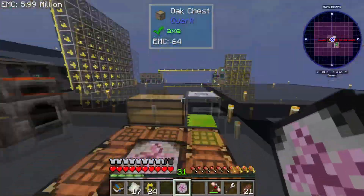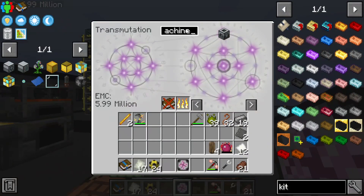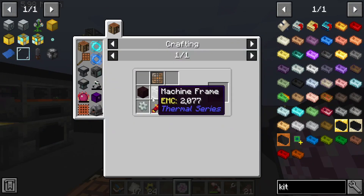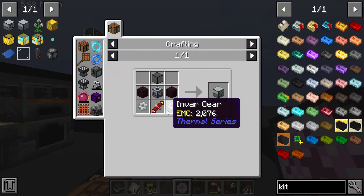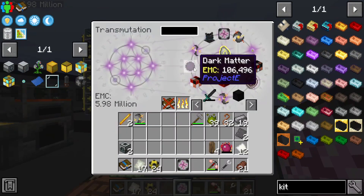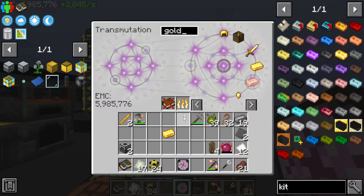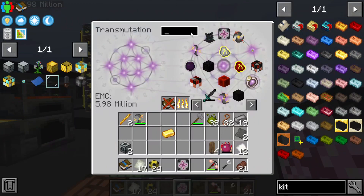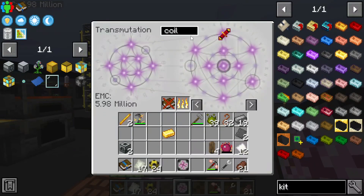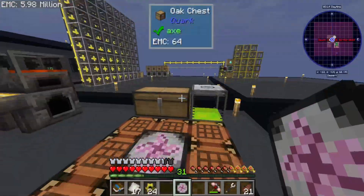I think we already have most of what we need, which is pretty good. We need two machine frames for starters, then invar gears and the reception coils. We have one of the coils but not the other — that's fine.